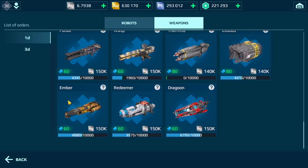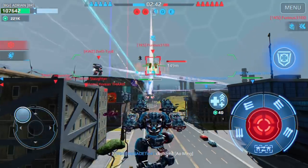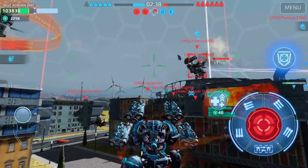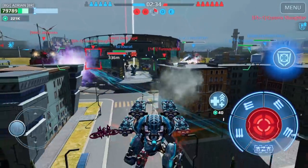Before you engage the enemy, always make sure you have a full clip or close to a full clip. I often see players engaging with only 70% or 60% of their ammo. The more ammo you have, the greater the chances of getting that kill.